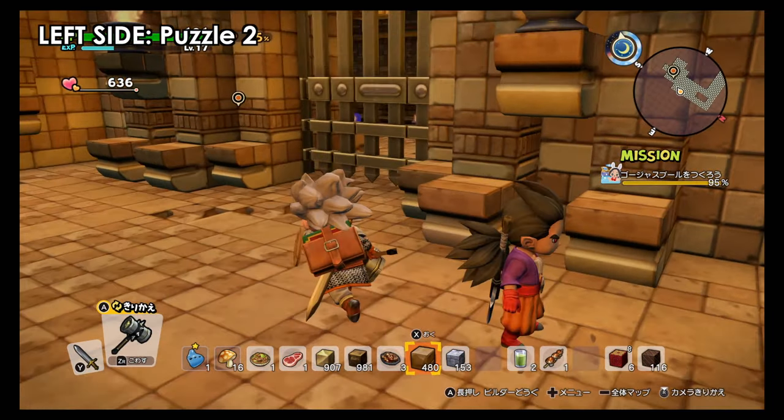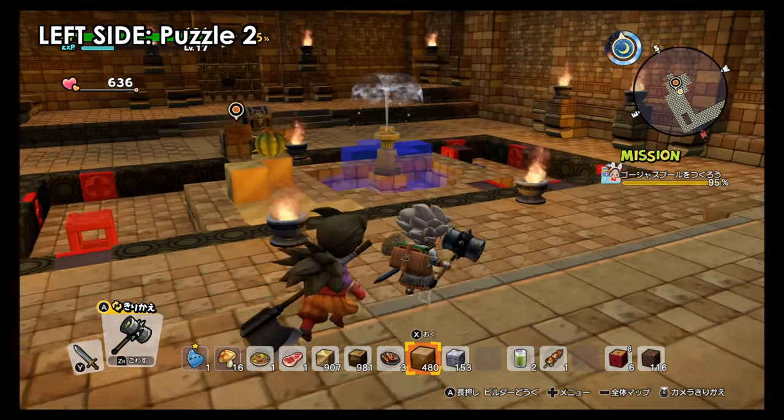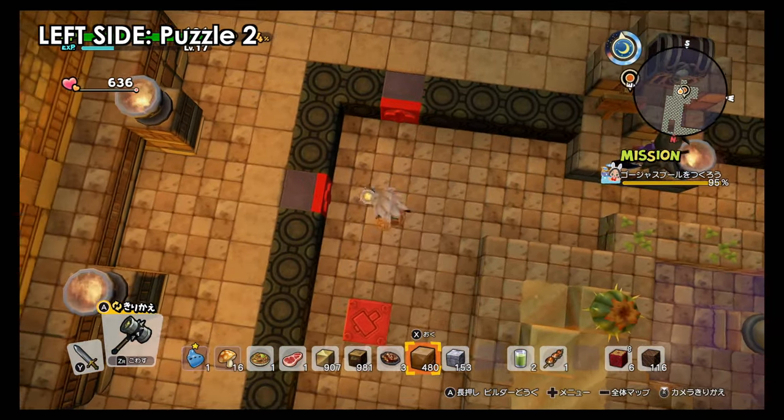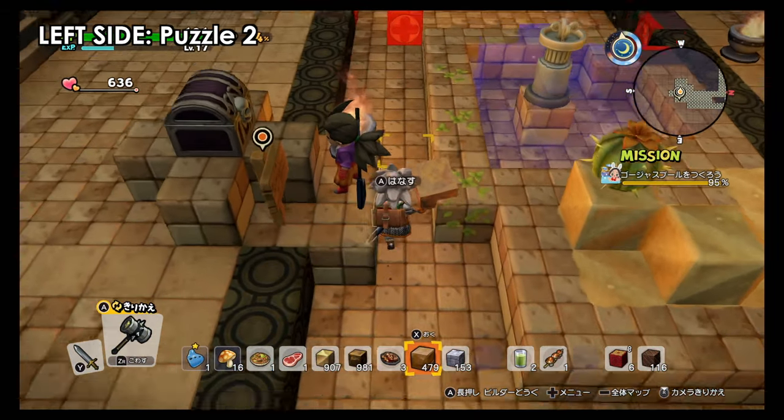Then we open the next chest — more ingots. As we continue to the right side, after we finish the puzzle we got the treasures. Now here as we enter, we have another puzzle. This time there is water, but the water is not gonna affect the puzzle itself. Again, we need to bring this cube over that blue spot.